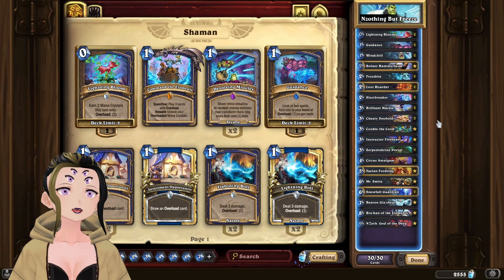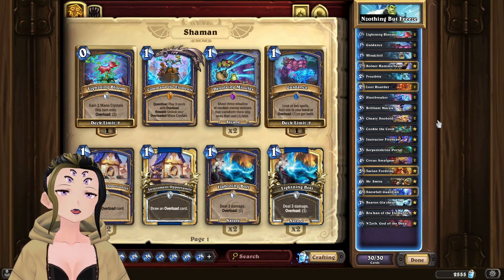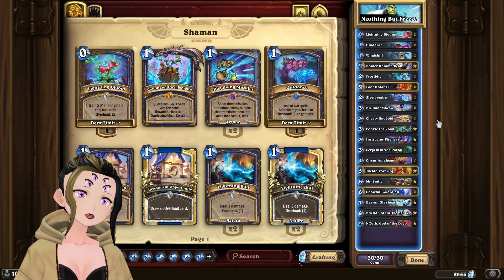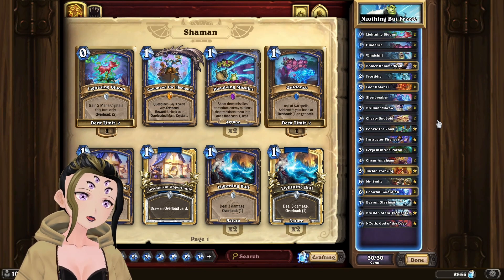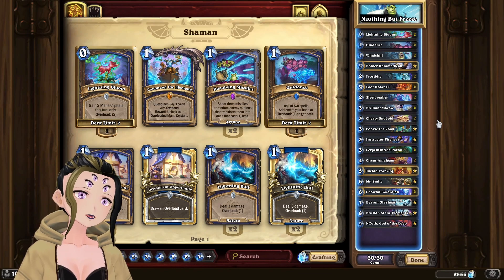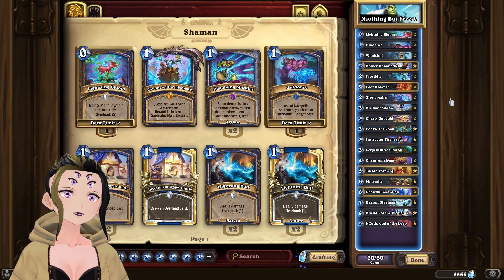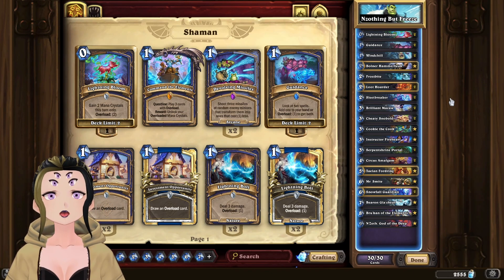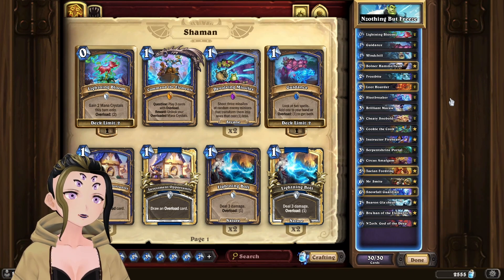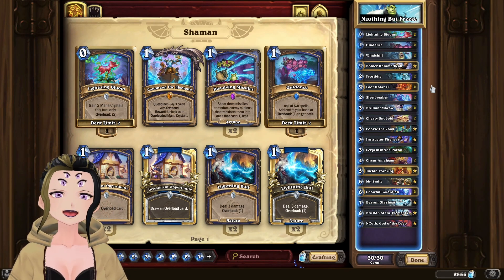After trying to figure out a unique way to do Freeze Shaman, this is what I came up with. You can actually get multiple N'Zoth off with Ulnar or your Brilliant Macaw. You can also get multiple Baron Glacier, but most of the time you're probably going to use Snowfall Guardian multiple times. While the N'Zoth package isn't actually needed, it does allow you to have a backup plan once you run out of big freezes.